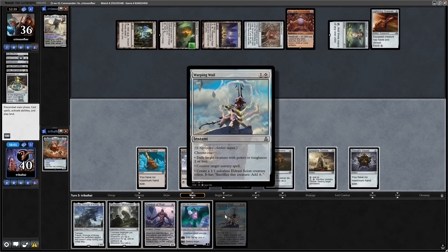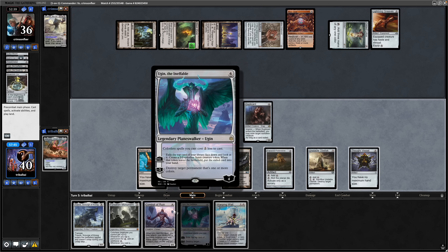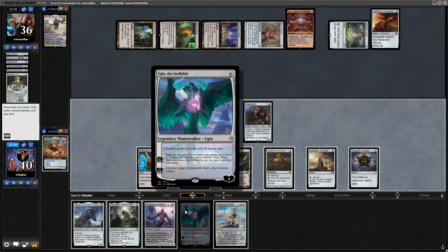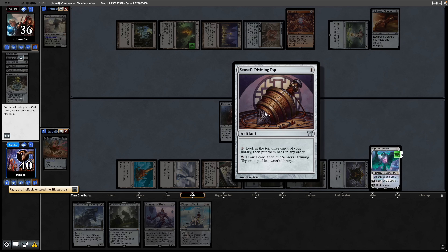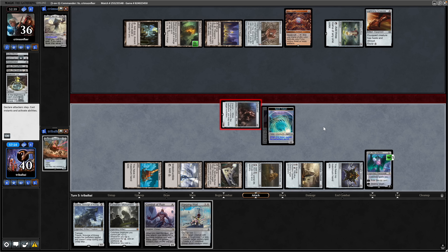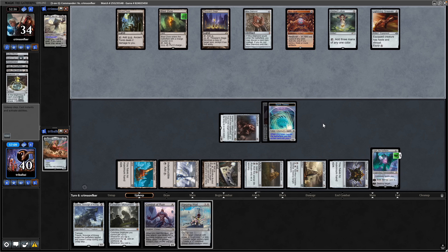We see a Lightning Greaves, so Kozilek is passing with three mana shy of their commander and four cards in hand. We see a Warping Whale, which is in here to counter a sorcery. I think setting up with Ugin for a three-mana Forsaken Monument is alright. Let's go for Ugin the Ineffable and start ticking that up. We exile the top card with Ugin and get rid of a Sensei's Divining Top.